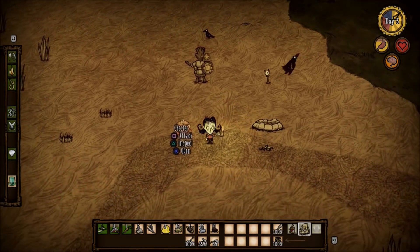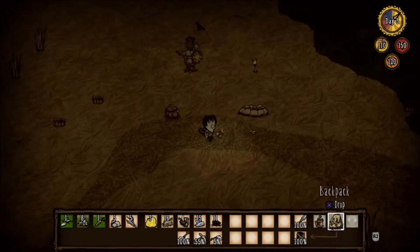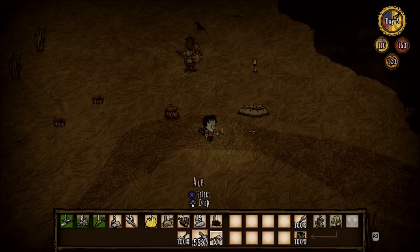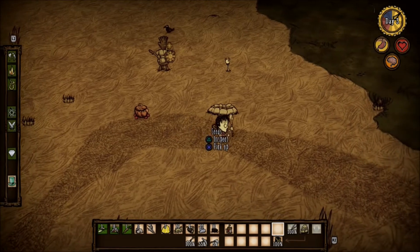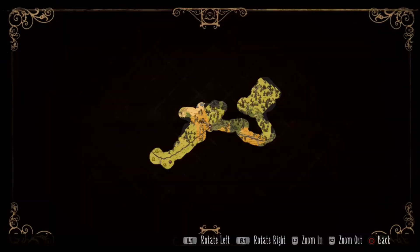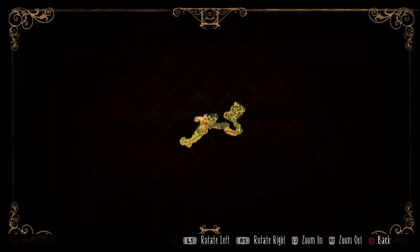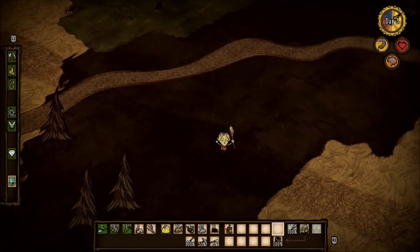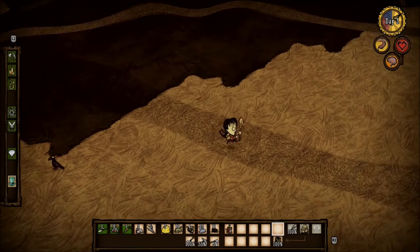So let's go take a look around and try to find some stuff. Are we low on anything? We've got four logs, cut grass. Let's go ahead and equip my... Let's see here. We don't need to have our lighter on anymore. Let's try going this way - we haven't been over here yet. It's always fun to explore.